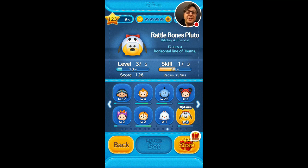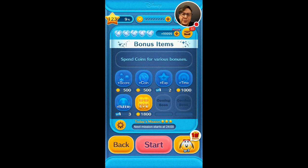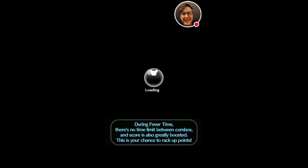Hello everyone, Mu here with another gameplay video for the Disney Zoom Zoom mobile game. We've completed the Aladdin set and now we will do a few one-offs from the Halloween collection. We'll be starting off with Rattlebones Pluto. I only have him at skill 1, but let's see what his skill looks like and hopefully he'll still give you an idea of the potential he has with score and goal generating.